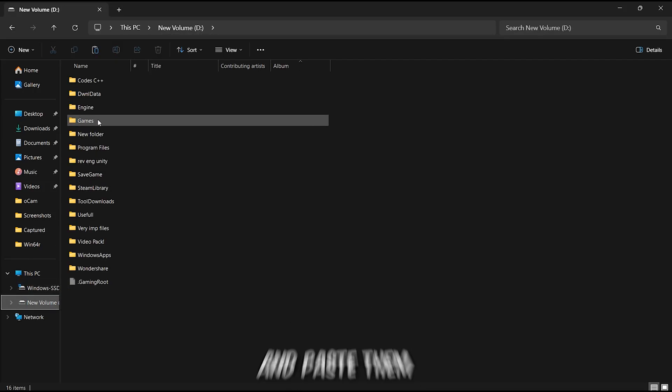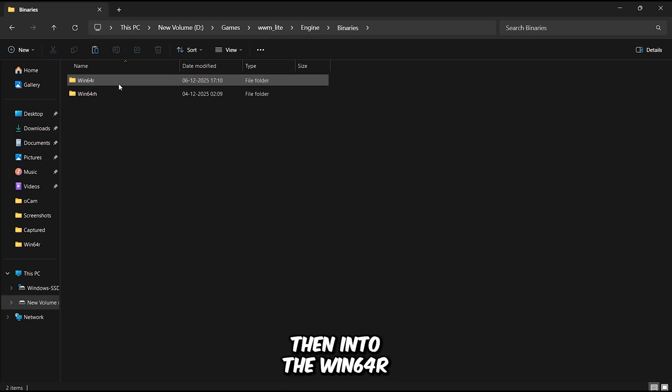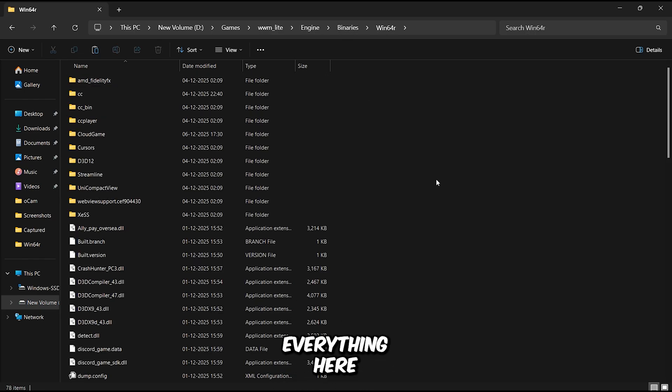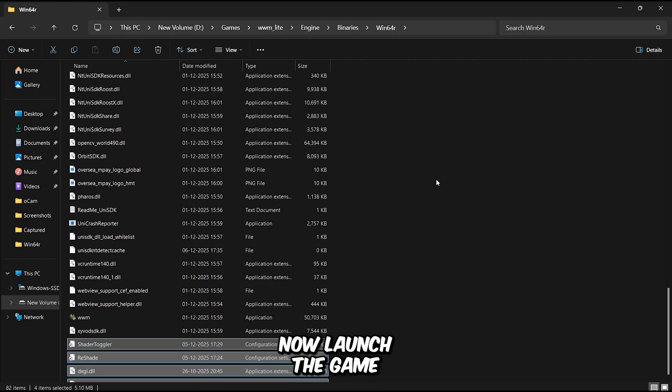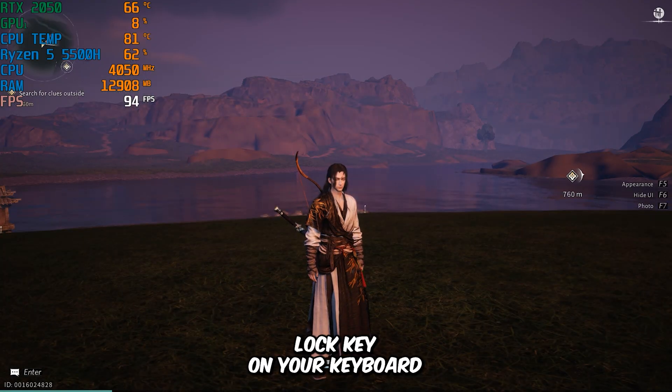Copy all the files and paste them into the game directory by heading to the Engine folder, then Binaries, then into the Win64R folder. Paste everything there and you're done. Now launch the game, and activate the mod by pressing the Caps Lock key on your keyboard.